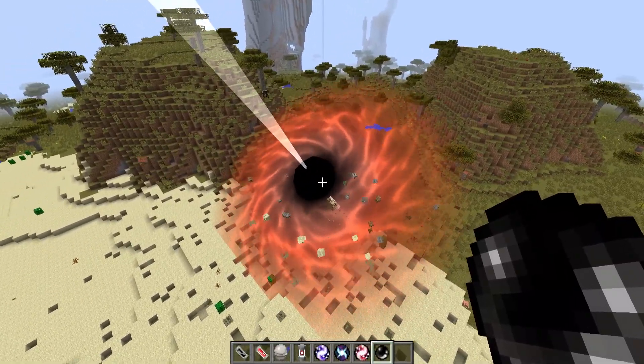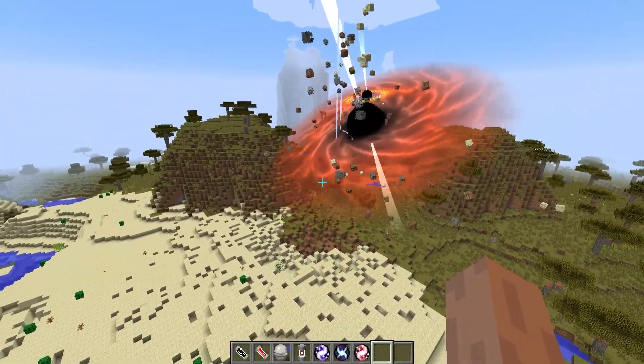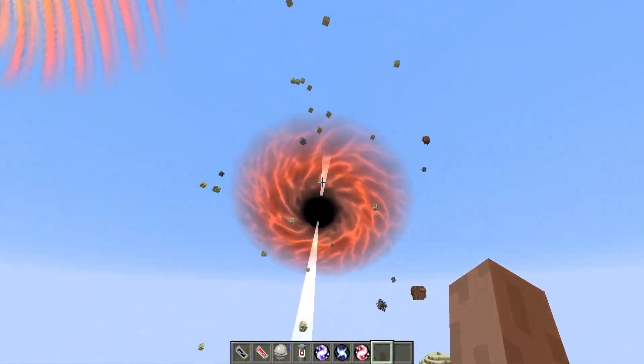Now if I go ahead and throw a black hole into the spark singularity, you can see they spin around each other like that because they're getting stuck in each other's orbit. Oh, and it's coming towards me. Well, that'll just cause it to kind of fly away eventually.